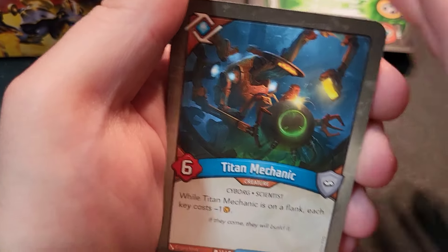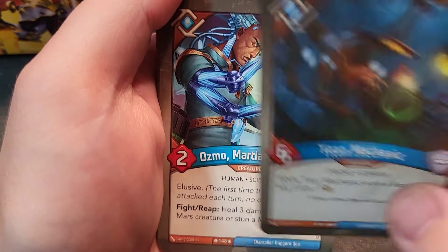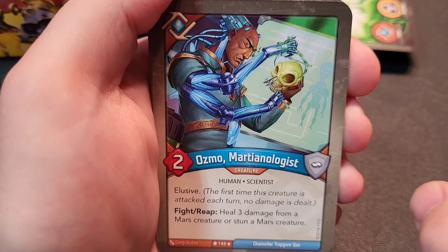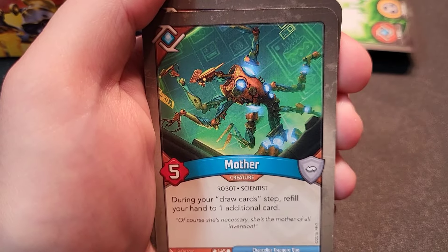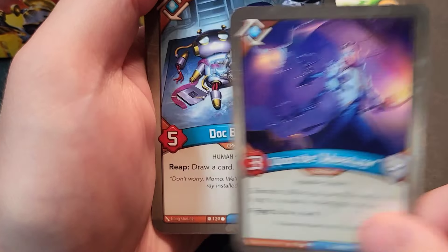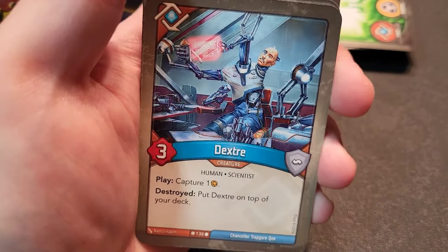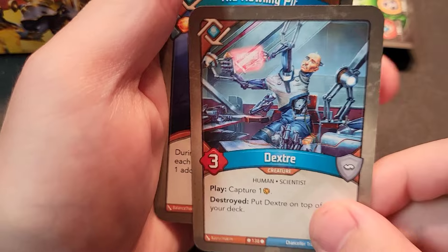Logos section: Titan Mechanic — while on the flank, each key costs minus one, which applies to your opponent too. Osmo Martianologist — a rare: elusive, fight or reap to heal three damage from a Mars creature or stun a Mars creature. Oddly specific but very helpful in this deck — useless elsewhere but with a Mars Mother it's great. Quick So the Adventure — skirmish, three power, fight to draw a card. Doc Bootin — reap to draw a card, five power. Three of her. Dexter — capture one on play, puts himself on top of your deck; can get obnoxious redrawing him.